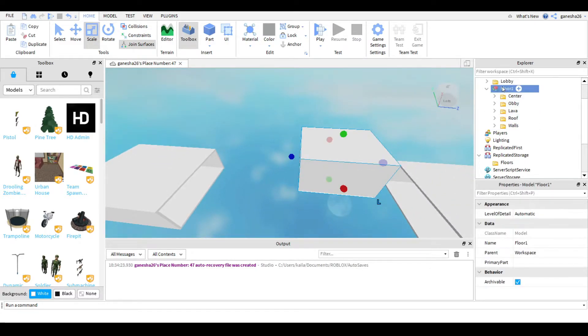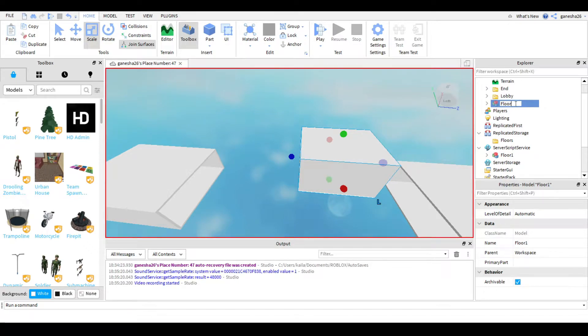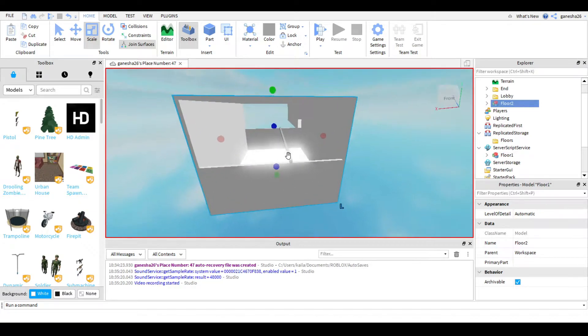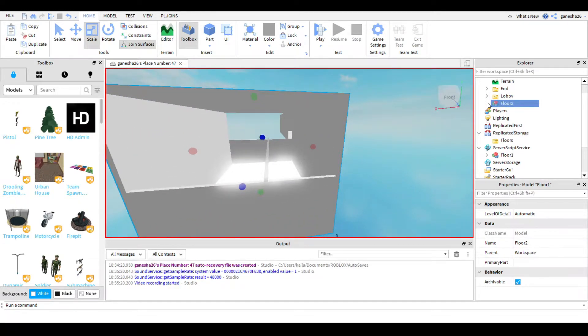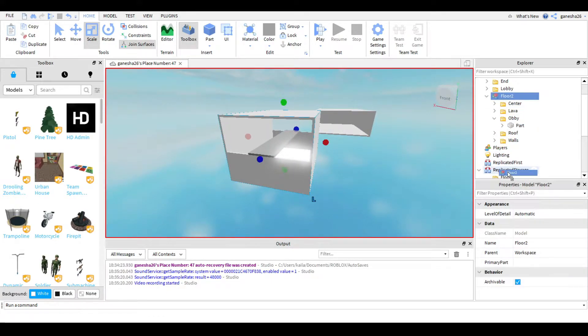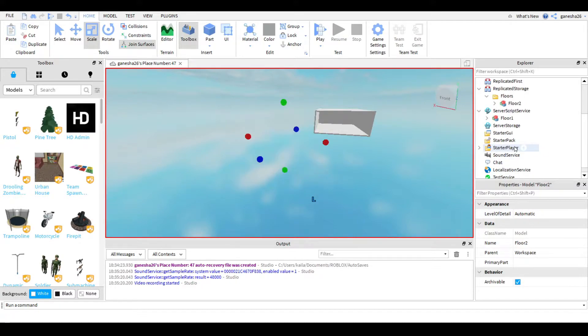Now we know what Floor One is. Let's duplicate it, put this one back in, and name this one Floor Two. I'm going to make it a bit bigger so we know it's random. There we go — now it should be good.